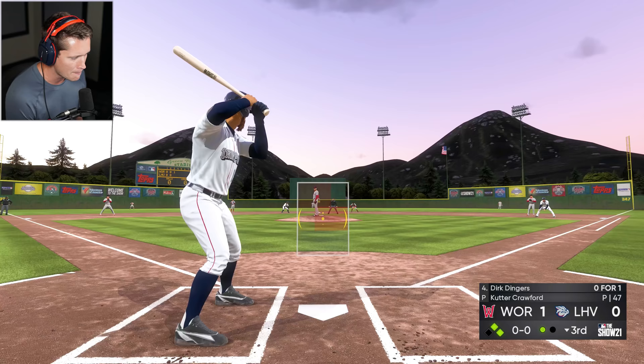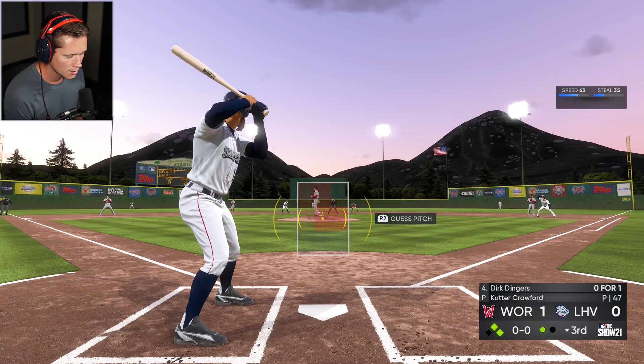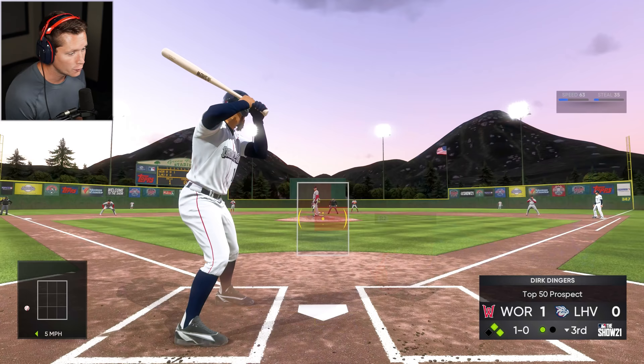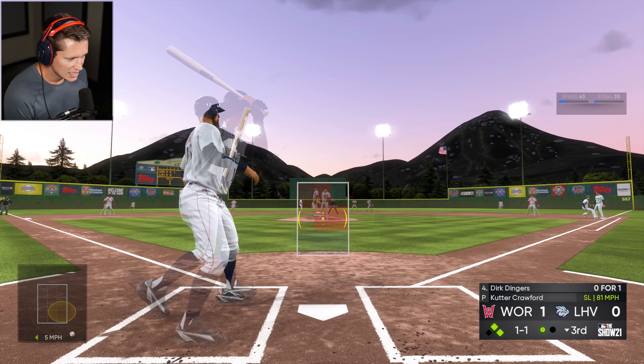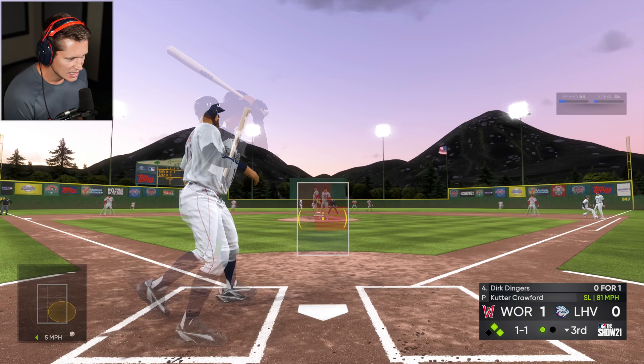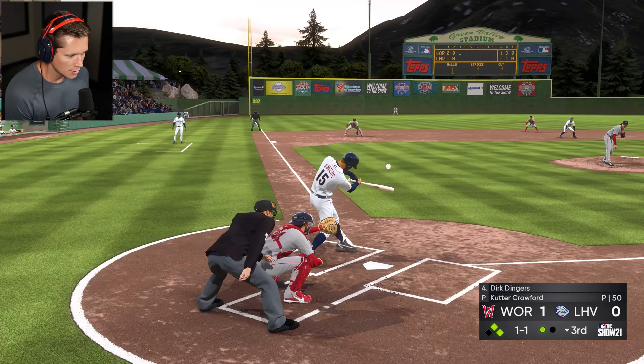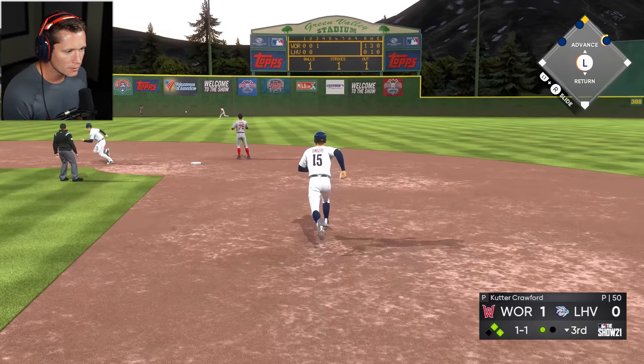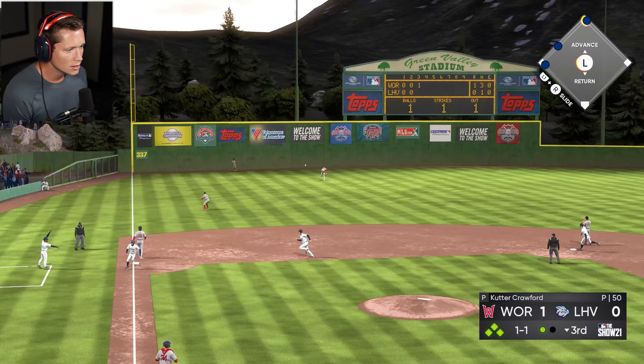We're down by one with a couple guys on in the bottom of the third. Batting clutch baby. Four-seam, curveball, slider, changeup, two-seam. If he gives us that curveball inside the zone I'm destroying that — this guy is annihilating out on the mound, he's got feel for all his pitches. Definitely shouldn't have swung at that slider away — nasty pitch, tough rotation on that ball. Two-seam — yes! Keep going — we got it! That's what I'm talking about — batting clutch again!